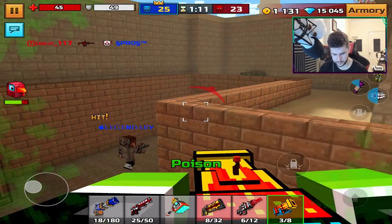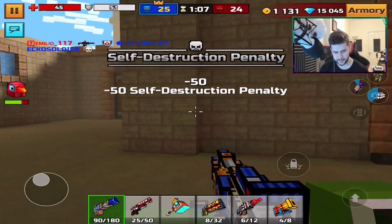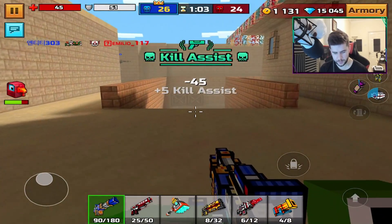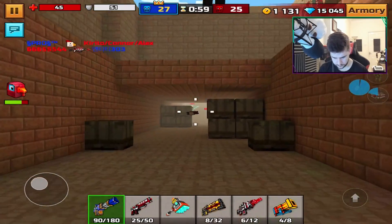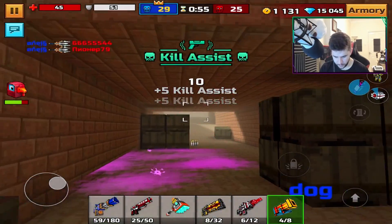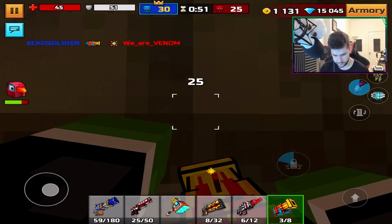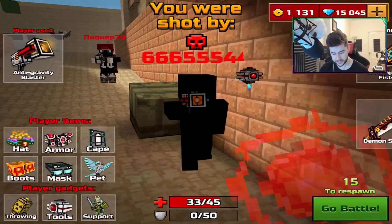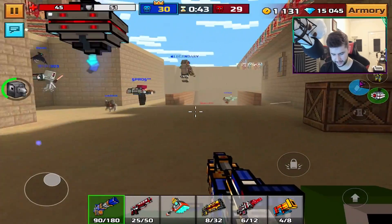Gotta watch out — I picked up some health, nice. Who walked straight in front of me? I think I just got absolutely savaged by a pet. They're stuck — you got nowhere to go, boy. Now you're dead. I love the Excalibur — this weapon is so good. 30, 29. Come on, dude. We gotta hang in a little bit longer.